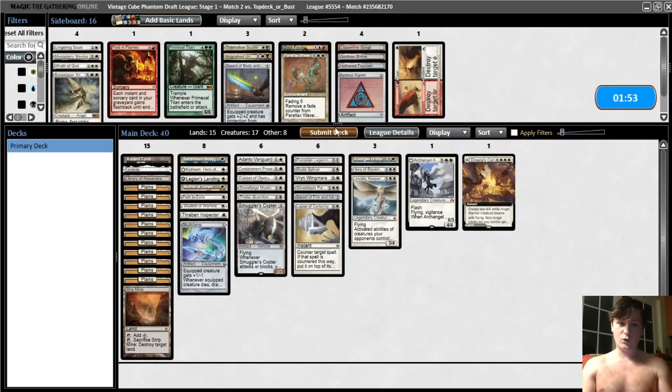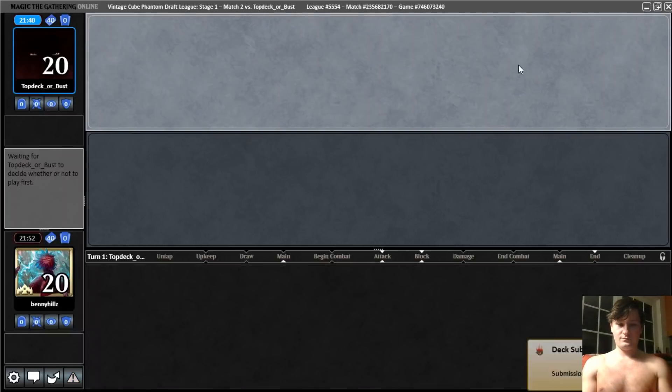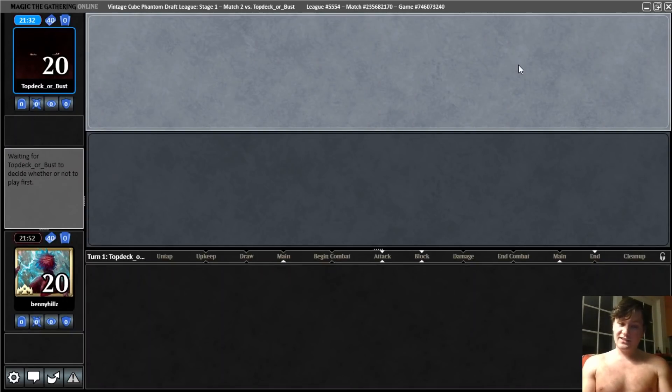One other good card I should note in this matchup is Containment Priest, which shuts down their Sneak Attack very nicely. It's not quite as sweet as you'd want because they can just choose not to use the ability — so it's not like you exile their thing. It just means they can't use the Sneak Attack, but still pretty good.